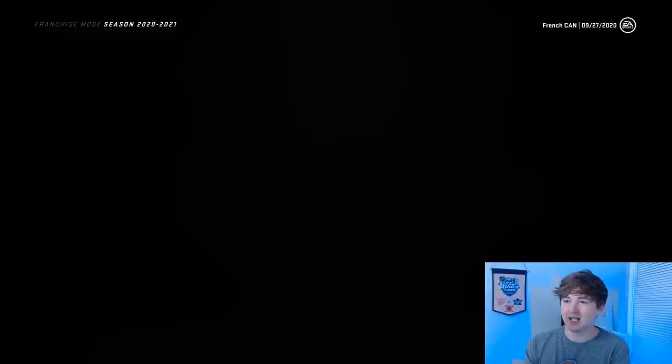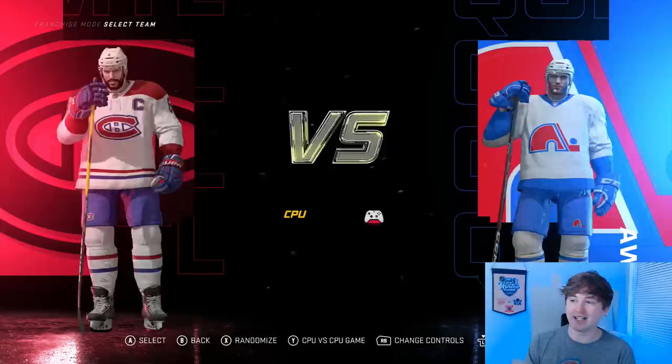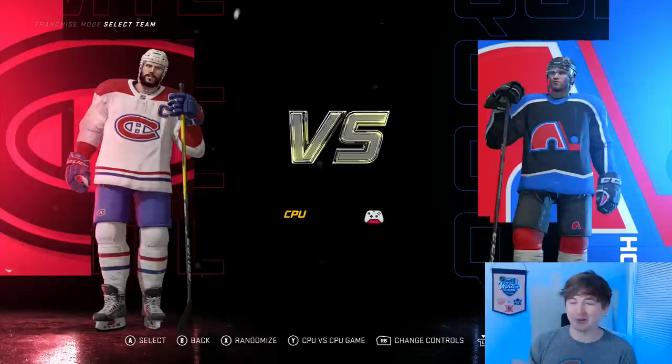We've got some preseason games already — we're 1-3-1, which isn't great. Bergeron's a point per game; usually the preseason doesn't matter too much though. We'll match up here with Montreal. That's Huberdeau they're showing — 96 offense, 92 defense, 90 goaltending. I think that's pretty solid. You can see the jerseys in-game on an actual player — the away and the alternate. I'm not really sure about the alternate, but like I said, just having some fun with it.